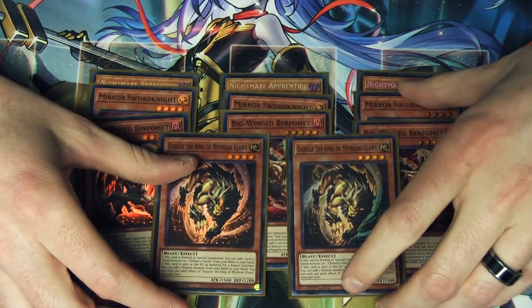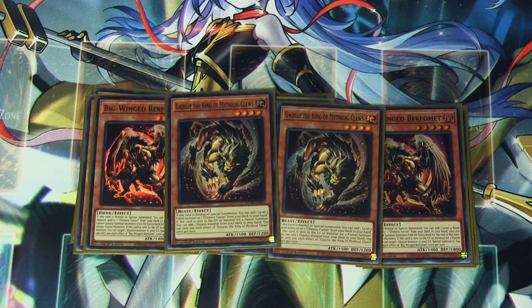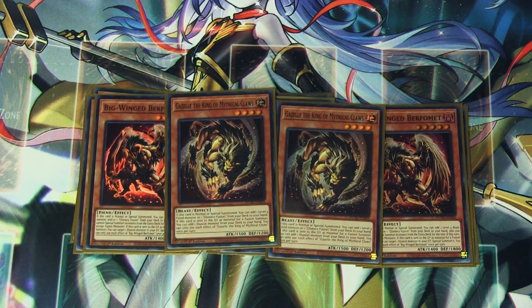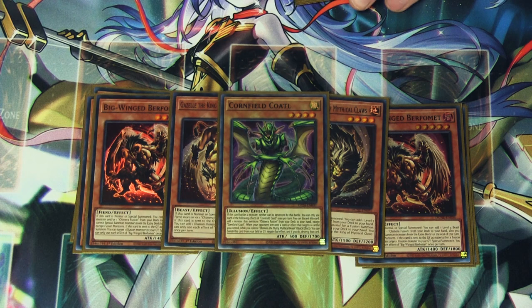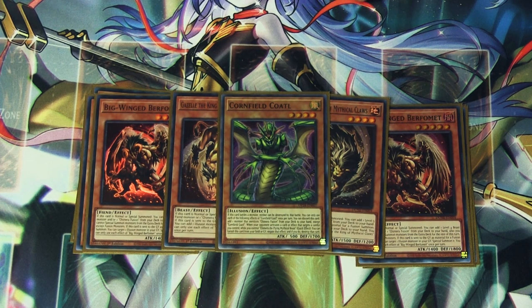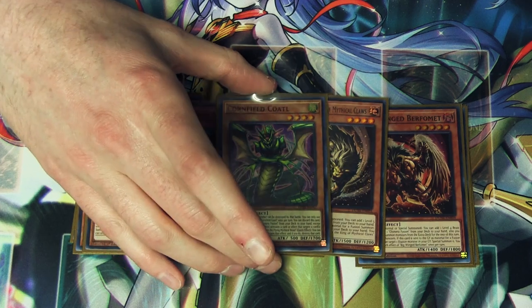We got two copies of Gazelle. Gazelle is one of the beasts of the deck. This card lets you add Chimera Fusion or a level 5 fiend monster from your deck to your hand. And then when it's sent to the graveyard as fusion material, you get to add an Illusion monster from your deck to your hand. Next up we got Cornfield Codal, run as a one-of. What it lets you do is discard itself to the graveyard to add a monster from your deck to your hand that mentions Chimera Fusion. And then it can negate a targeting effect by banishing itself from the graveyard.